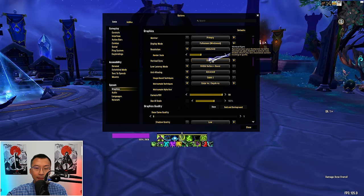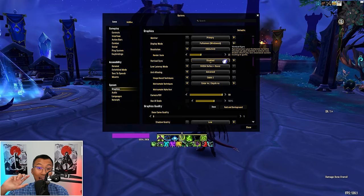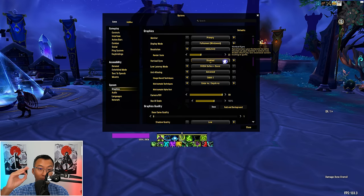Next, Vertical Sync. This synchronizes your game's frame rate with your monitor's refresh rate — when enabled, it prevents screen tearing, a visual artifact that occurs when your monitor displays parts of multiple frames at once resulting in a disjointed image. You typically want this disabled, as enabling it adds input lag and decreases your FPS. You only ever want to turn this on if you have serious screen tearing issues. If you don't know what screen tearing is, you probably don't have the problem — turn it off.